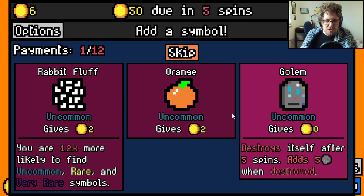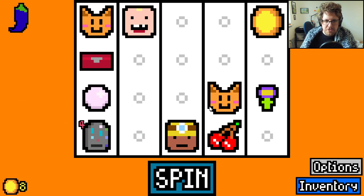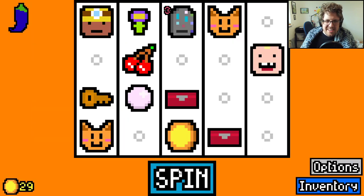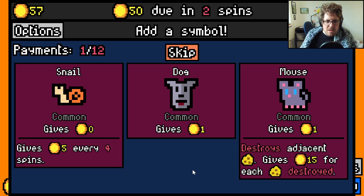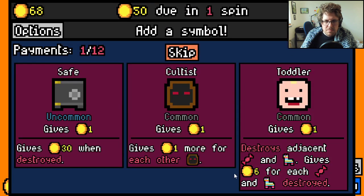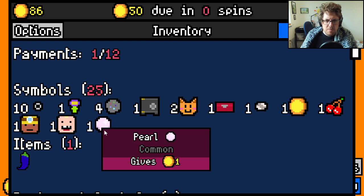Golem adds five ore when destroyed — that synergizes really well with the ore we're already getting. Blue pepper is really good early; yellow pepper is better later, but blue pepper will help us early when we have lots of empty spaces. We can get a second miner. Maybe we get a second lockbox, then our eventual key — there it is! It now has something to hit. Perfect, we got a lockbox. We're going to do our first skip here, and I will take a safe.